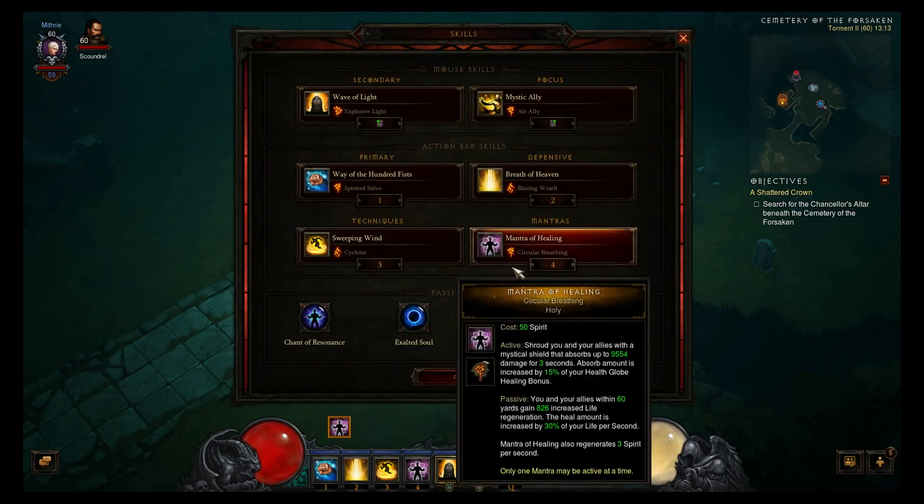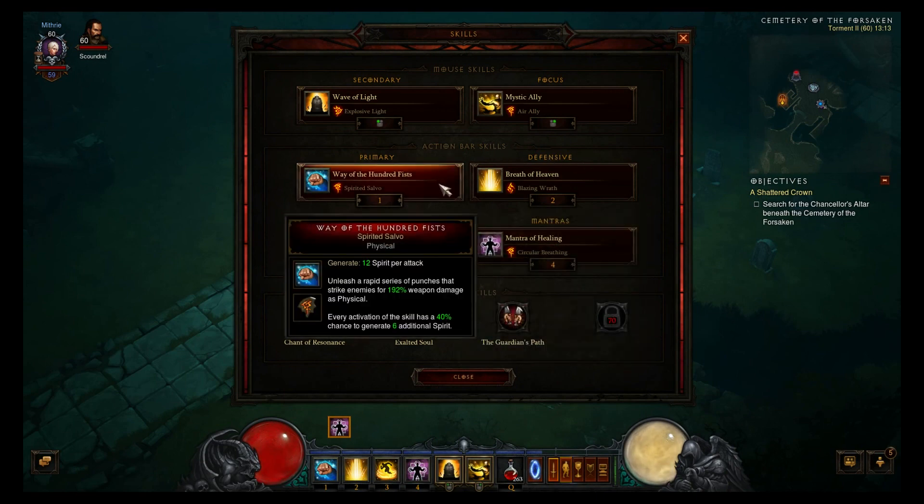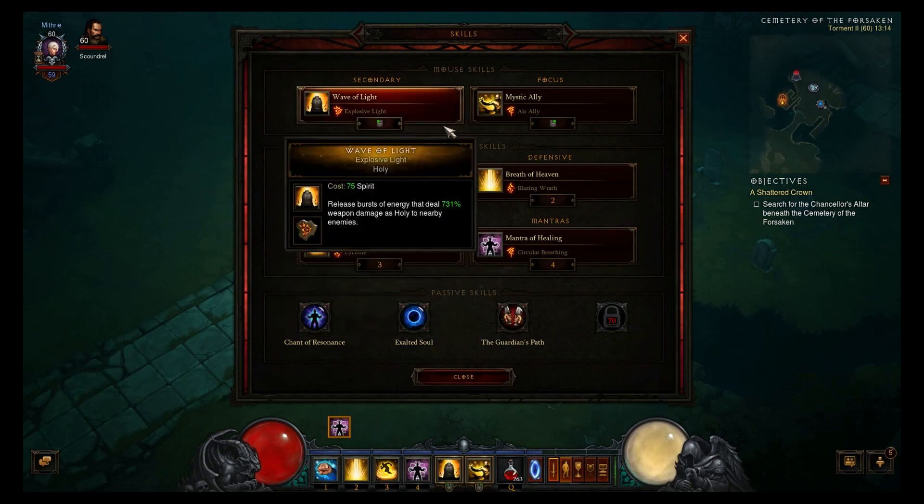It's quite similar to the Cyclone Strike build. What I've changed is I'm using Wave of the Hundred Fists with Spirited Salvo. It says every activation of the skill is a 40% chance to generate 6 additional spirit. And instead of using Cyclone Strike I'm using Wave of Light Explosive Light.